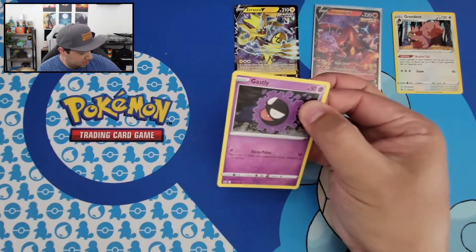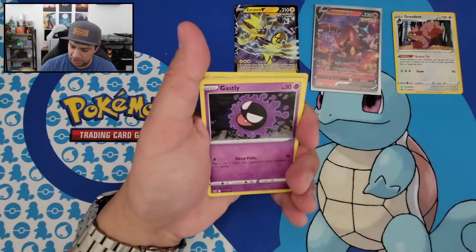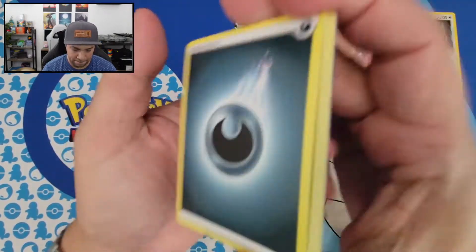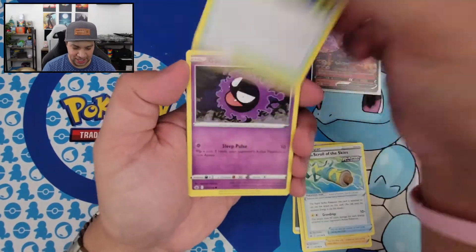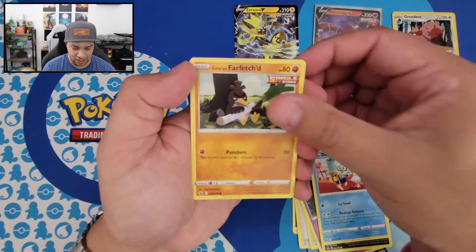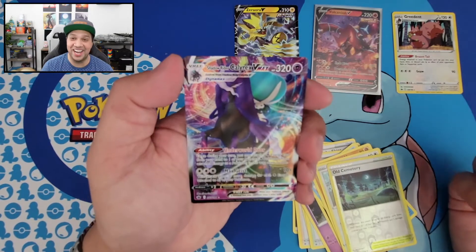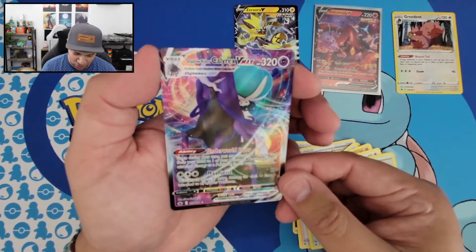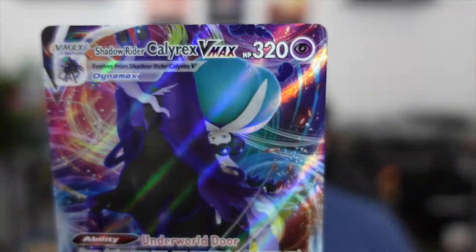Ghastly! Let's see what code card we got. One, two, three, four. So there's our Energy, Agatha, Scroll of the Skies, Dynatree Hill, Ghastly, Koffing, Delibird, a Galarian Farfetch'd, Porygon, Old Cemetery, and oh, look at that — we got Calyrex VMAX! Oh my god, a gorgeous looking card. I don't think I've pulled this one. Check that out. Gorgeous looking card.